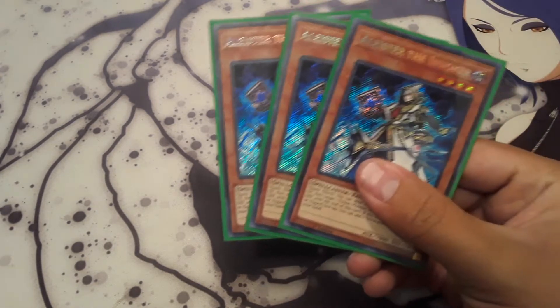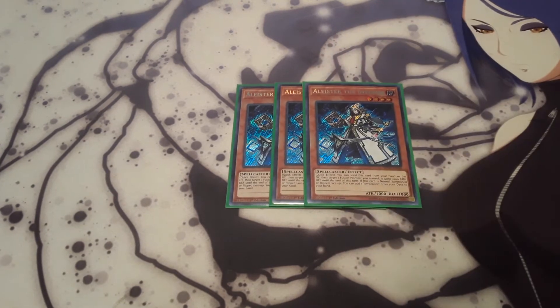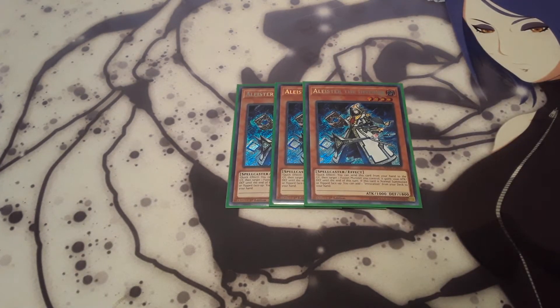Of course, you want to start off with three Alistair the Invoker. You always want to see him in the opening hand or a way to get to him. When he's normal summoned, you get to add an Invocation. And if he's in your hand, you can discard him to give one of your fusion monsters a thousand attack and defense.